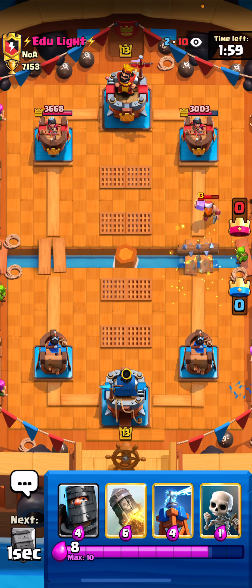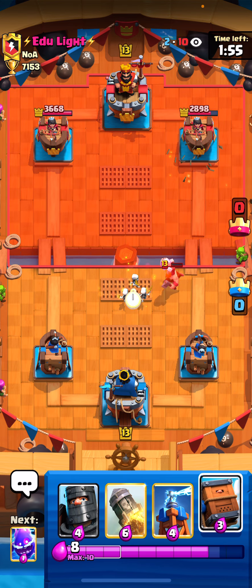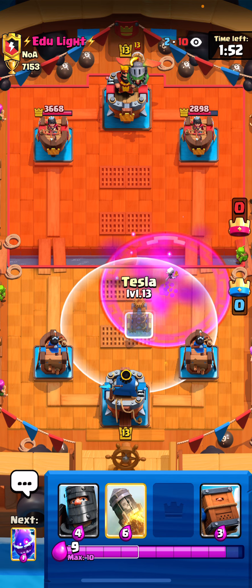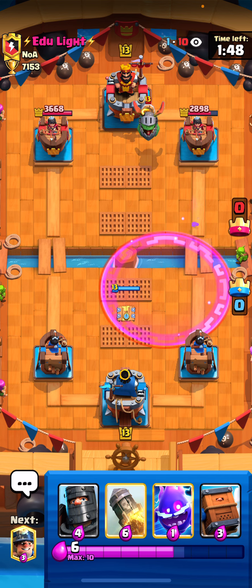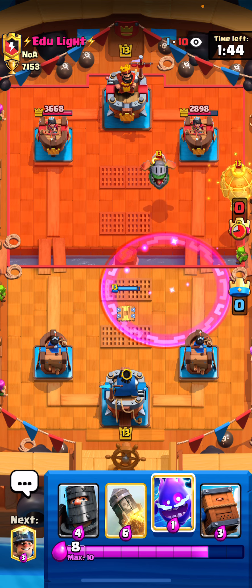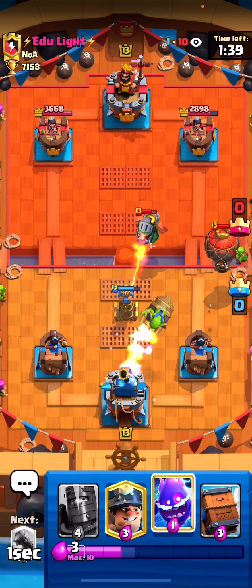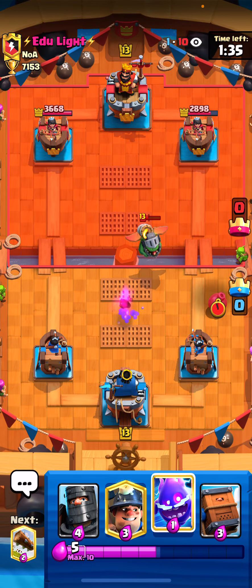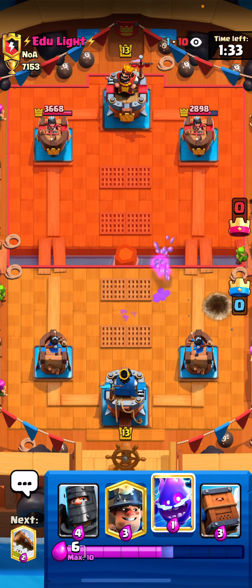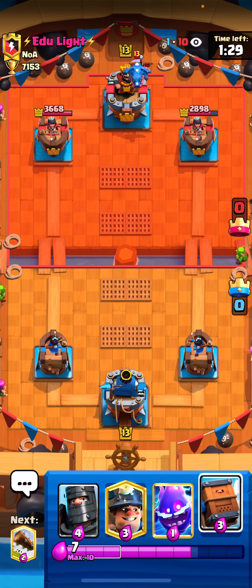Golem is a really difficult matchup with this deck because you have no good DPS. Yeah, interesting — he has an inferno dragon, golem-lumberjack, and bar barrel. You just had to rocket this. Balloon. This matchup is fairly easy because you have a tesla for whatever.